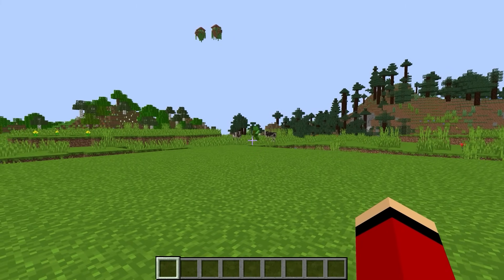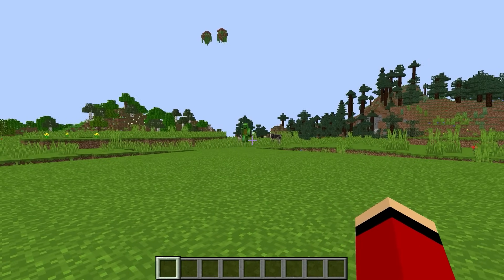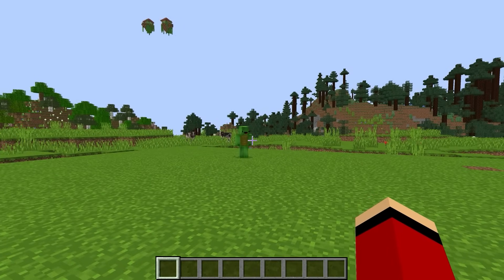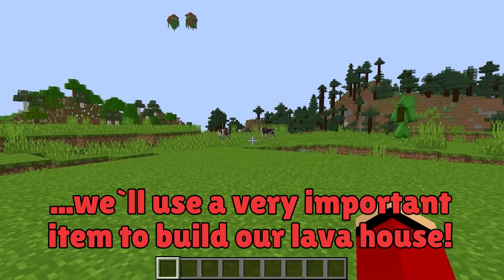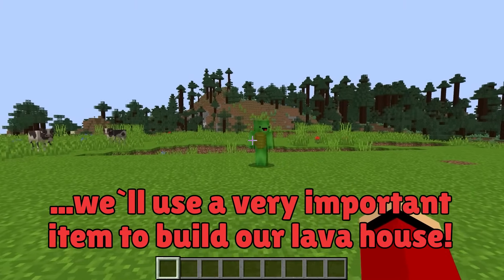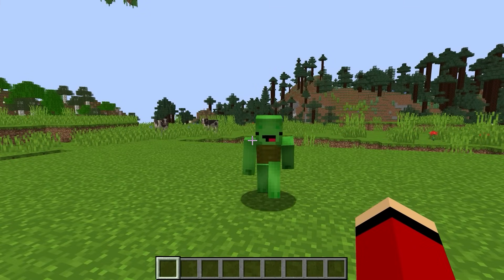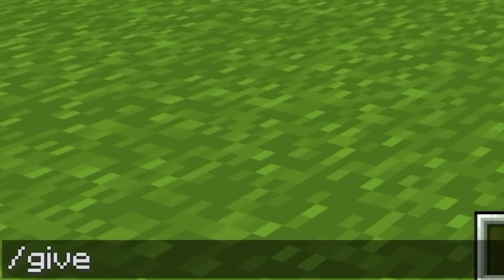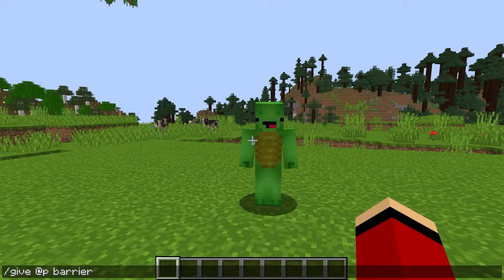How does this area look? It's extremely nice — we even have cows! So much nature. Let's build a lava house. We'll use a very important item. I'll need to use a special trick. I have a present for you Mikey — everyone at home can try this command as well. Give at a barrier. Ta-da! A barrier block.